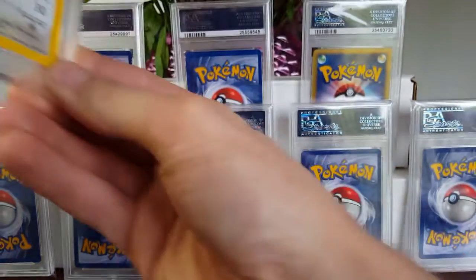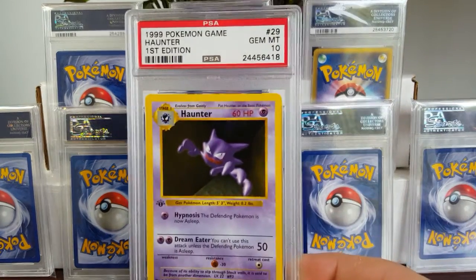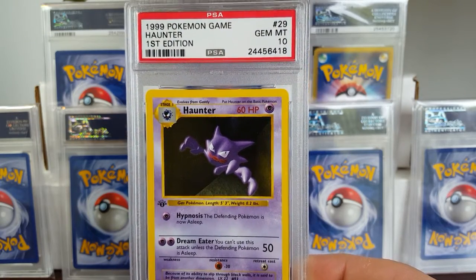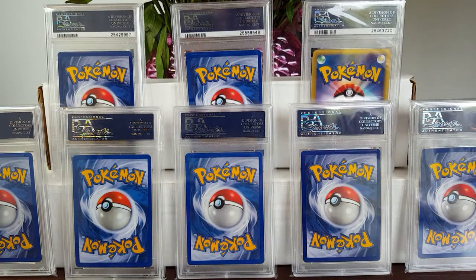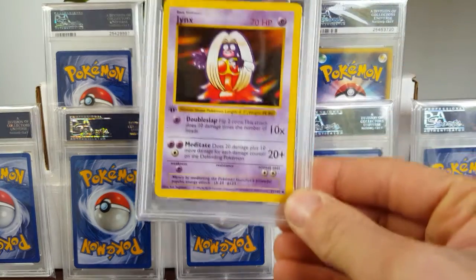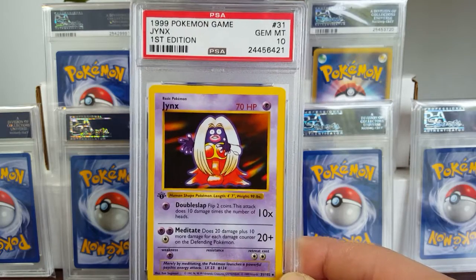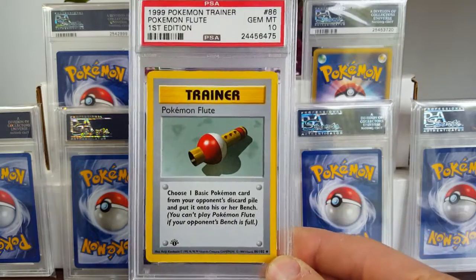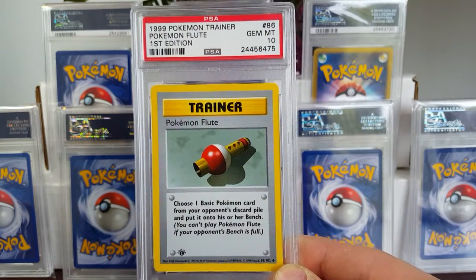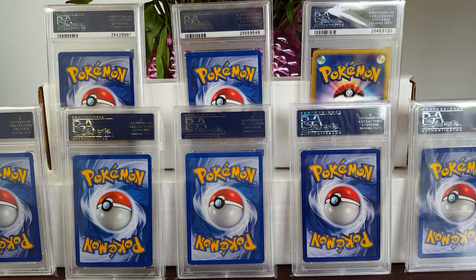If you guys were watching the first edition base set auctions of PSA 10 cards, I was going to go after 11 of the auctions. The cards sold for such ridiculous, stupid prices. The people that got into bidding wars over them — I just want to reach through the internet and slap them for paying $300-plus just for trainer rares. The Dragonair from first edition base set sold for $405, and I'm sorry, but you are stupid for having paid that.